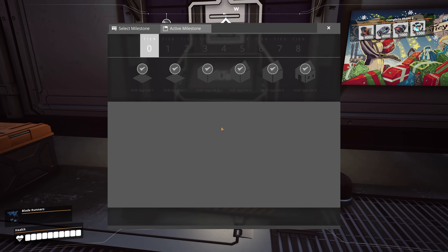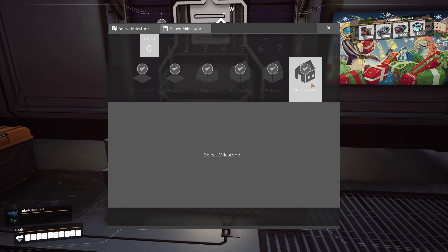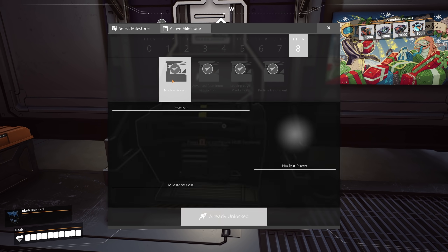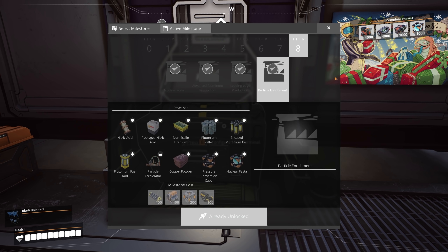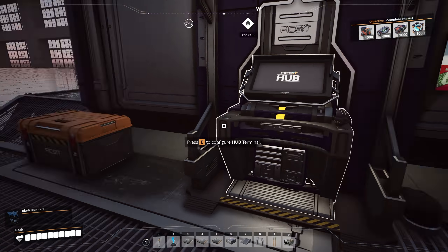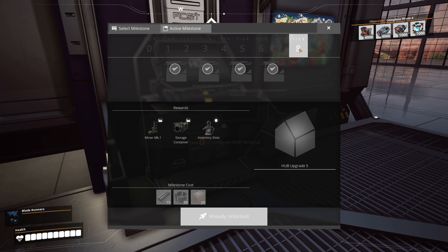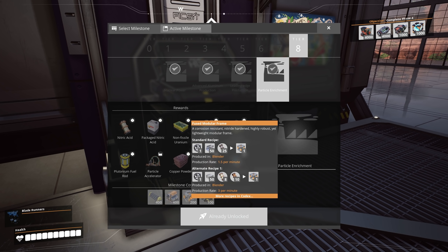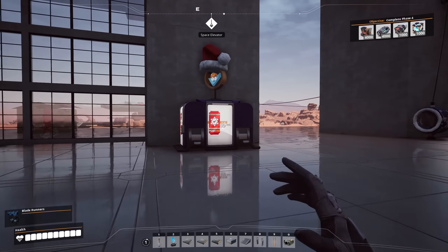I also finished off all the research from the hub terminal. We now have access to nuclear, advanced aluminum production, leading edge production, and particle enrichment. The only ones I still had to do were leading edge production — which unlocks turbo motors and the Mark III miner — and particle enrichment, which gives you a whole bunch of stuff, not the least of which is the ability to dispose of radioactive waste from nuclear generators by turning it into other materials. To do that, I needed a bunch of fused modular frames, which you can't just buy in the Awesome Shop.